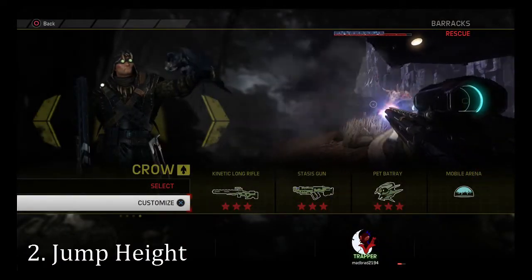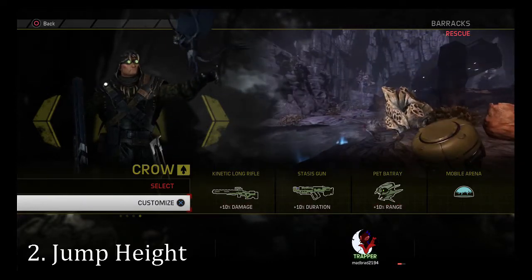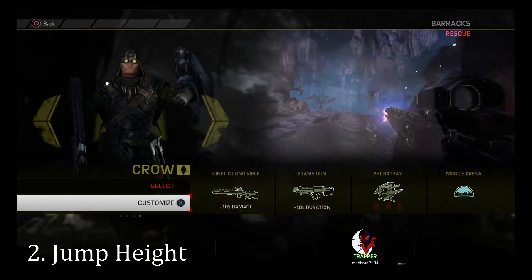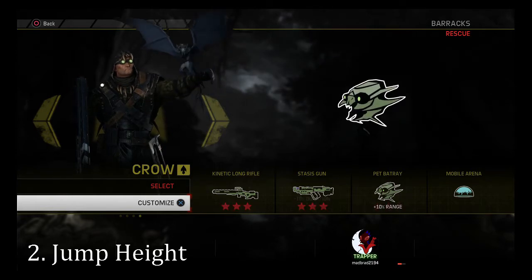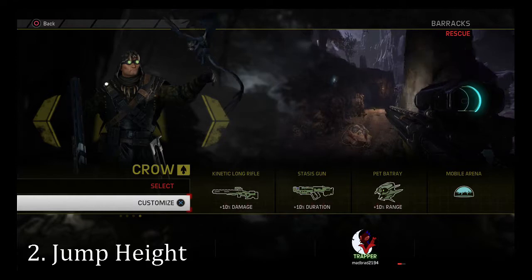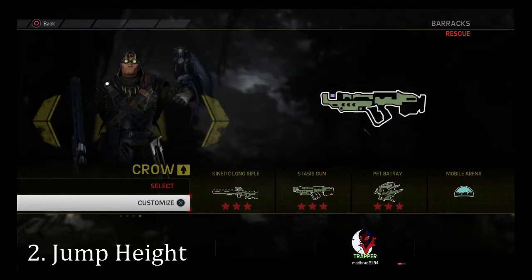The second perk we recommend is jump height. This will allow you to dodge incoming attacks to stay alive longer, keeping the dome up so your team can do more work on the monster's health. Jump height will also allow you to gain ground a little quicker with each burst, assuming you burst and wait to hit the ground to get that first initial boost from the jump height again.